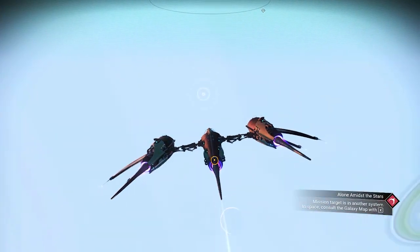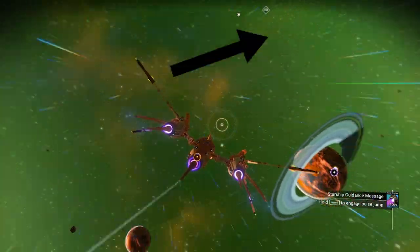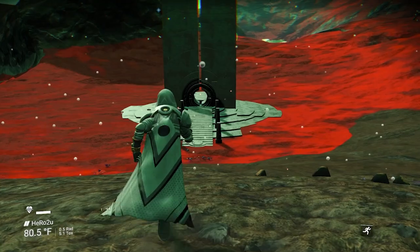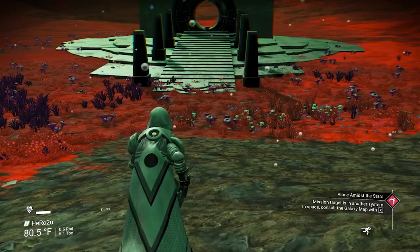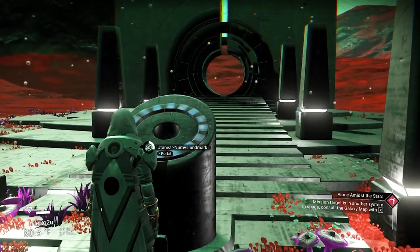Now we need to find the portal. If you want to find the portal fast, make sure you watch the video on screen right now. The Ilya multi-tool is going to be a black and white Ilya multi-tool with a Benke crystal. Make sure you take a screenshot of the glyph after I finish.